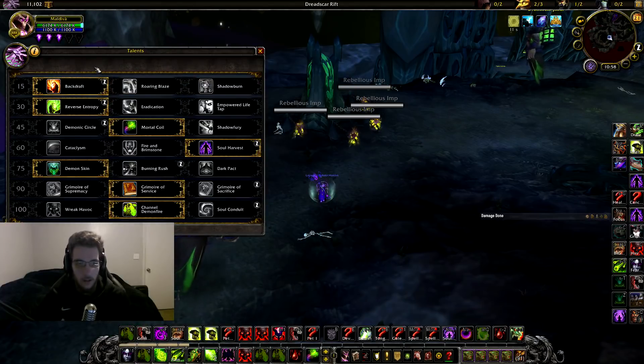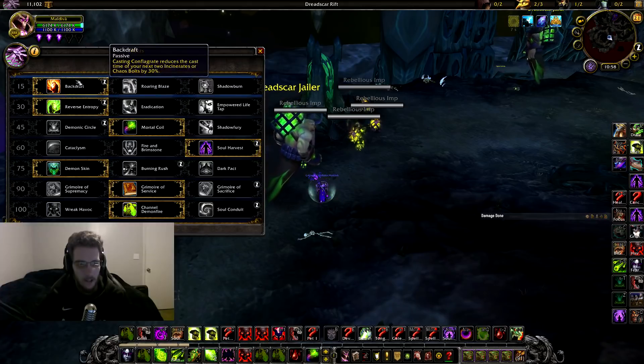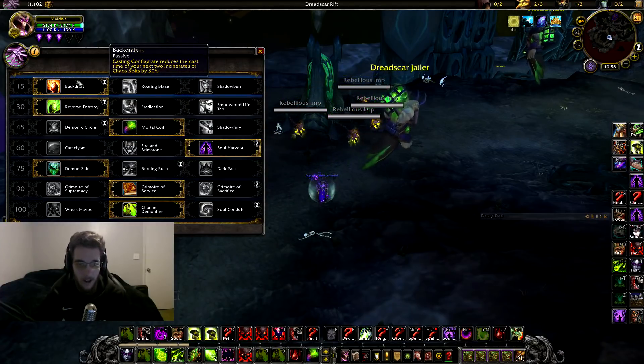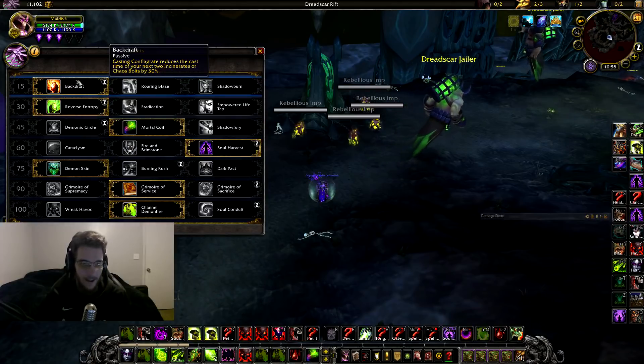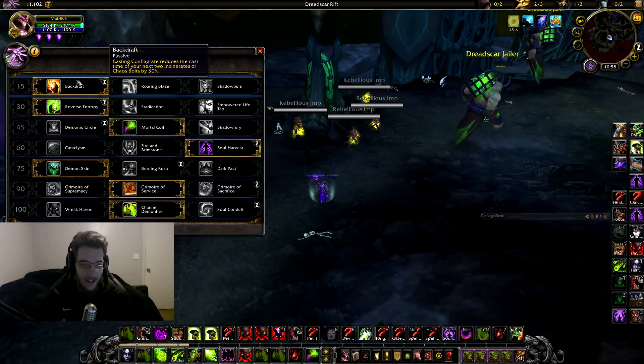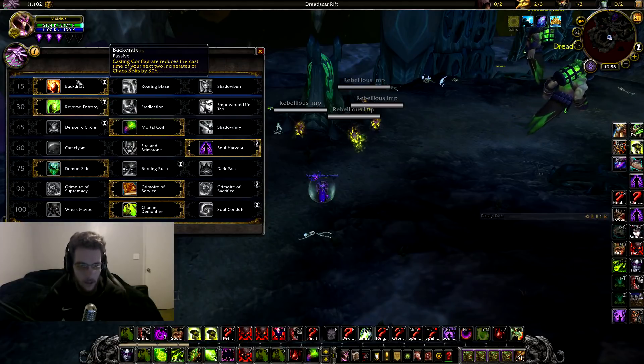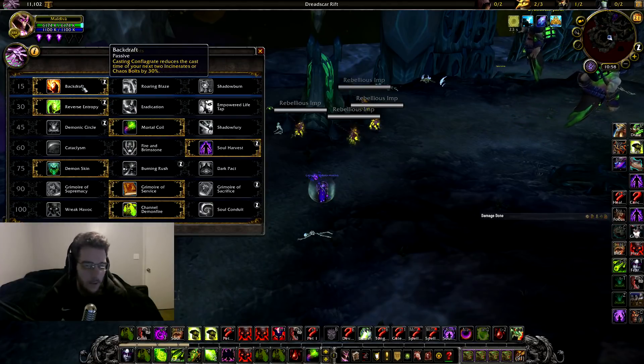The first build I'm going over is the big bolt spec. You play this mainly in threes — you can probably play it in twos, although I wouldn't really recommend Destro in twos at all unless you want to be tilted. You can also play it in duels and RBGs. Moving on to the talents: Backdraft is going to be your first pick — it reduces the cast time of your Chaos Bolt, so it's 100% necessary.